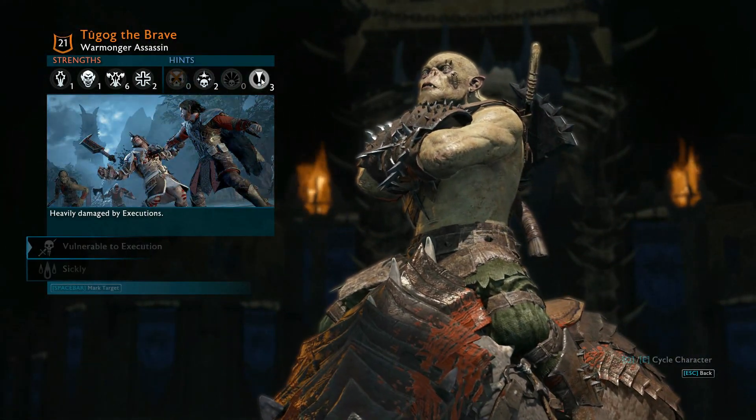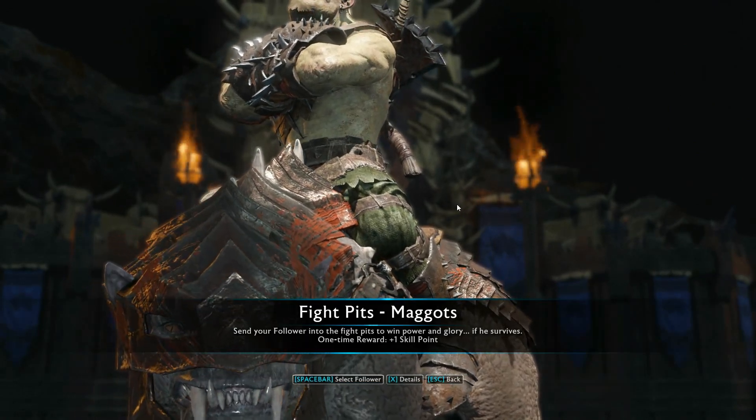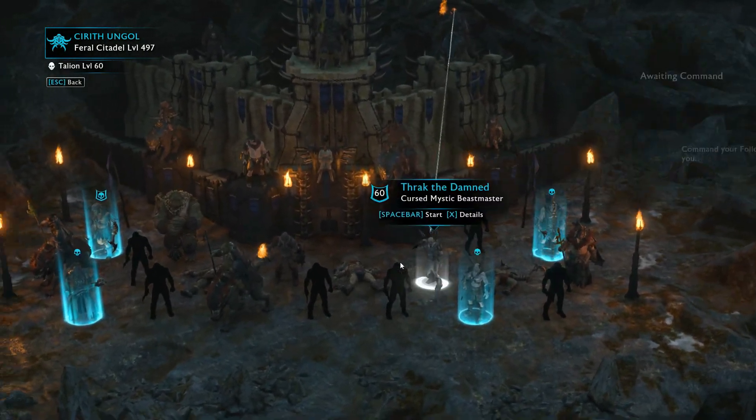What you want to do is just find yourself a fight pit arena. There will be tons of these once you've unlocked all the various regions. Select a follower - all you'll need for this is literally a follower to go in the fight pits.